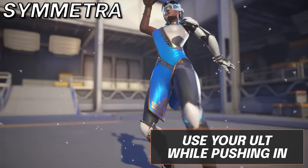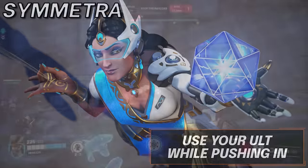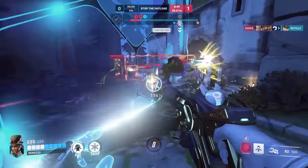Now let's talk about Symmetra. Her wall is a tool that should be saved for when you wish to go forward. Pushing enemies is one of the hardest things you can do as a team, and her wall fixes that completely, giving you near-full safety from all enemy fire. Just make sure to be careful how you place it.